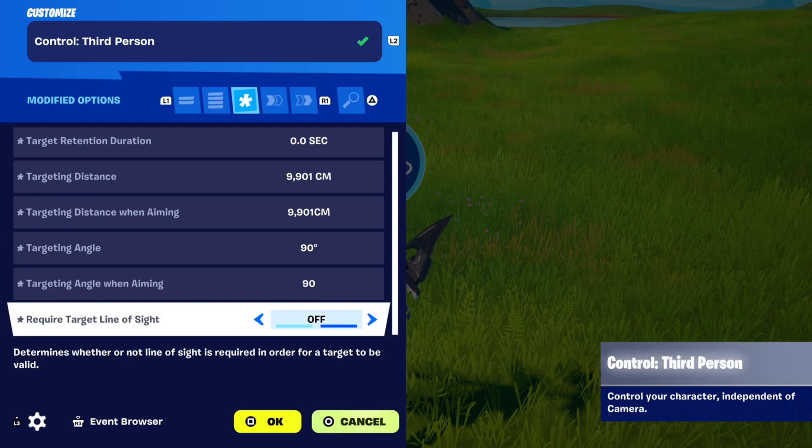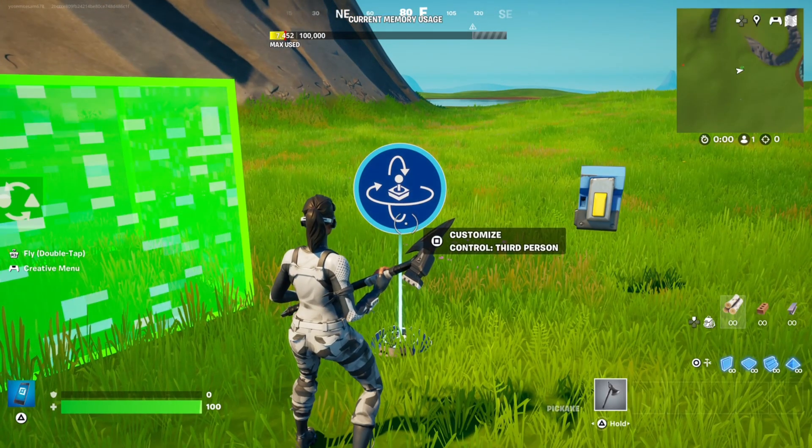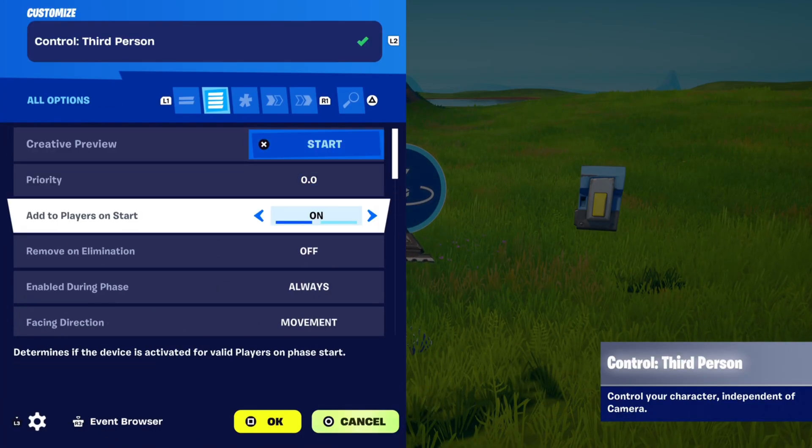And require target line of sight: off. Now, if you don't want players to have aimbot from the very start of the game, go back into the control third person device, and in all options, put add to players on start to off.